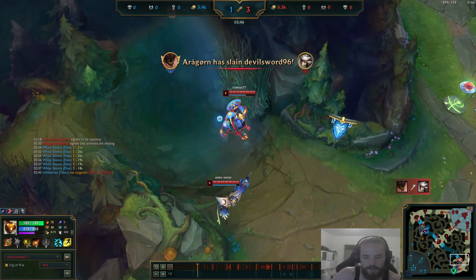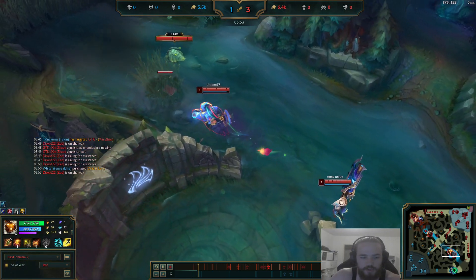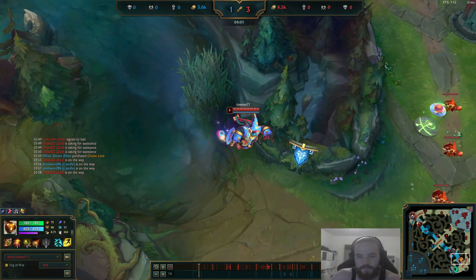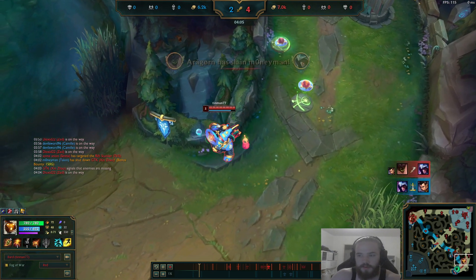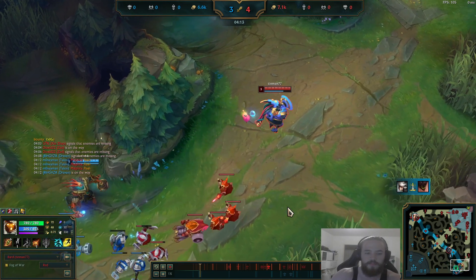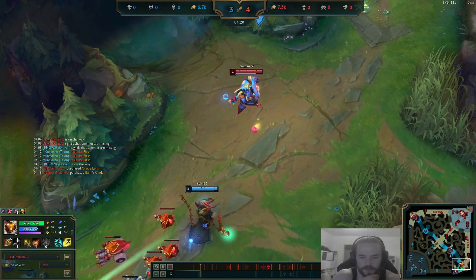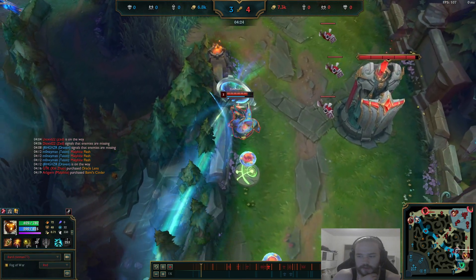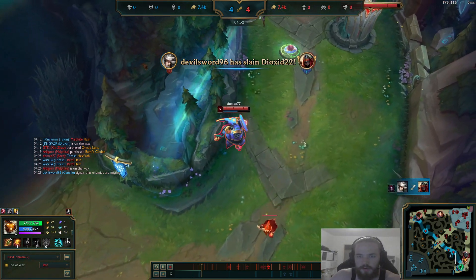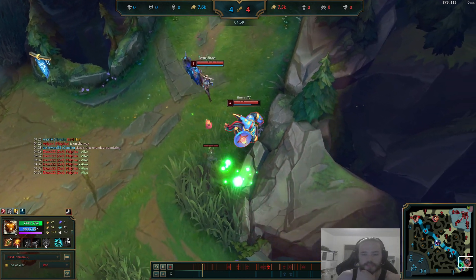I'm running Cleanse — enemies have Thresh and Draven. Cleanse is extremely good against Thresh as well; it has a low cooldown and is just a solid summoner against CC. I try to get a minion with Q but didn't quite get it. You have to be safe early; Draven obviously wins this. We trade flashes here — you're pretty safe with the portal. The only way Draven can really kill you is with a Flash E, because if he hooks you can just Cleanse it. Since my flash is up we can just trade it.